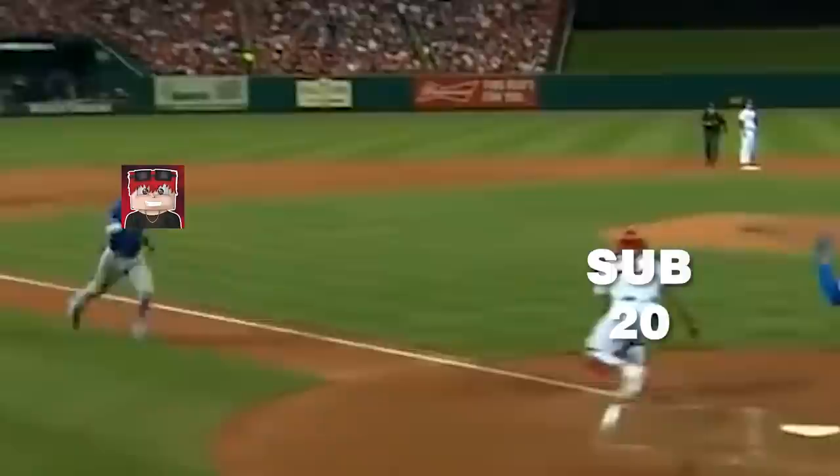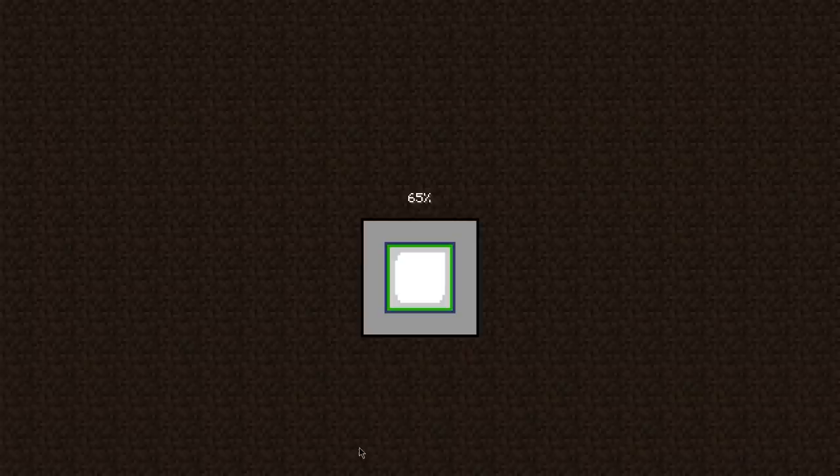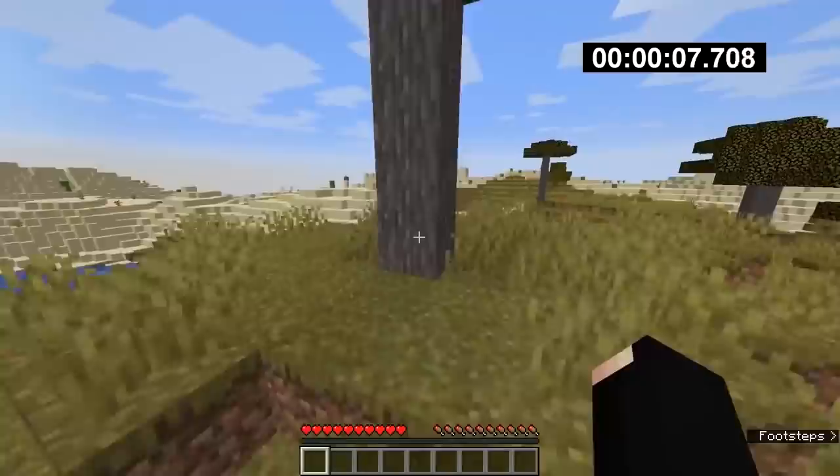On August 29th, Polish speedrunner Odiz chose to skip the sub-20 club and break into the sub-19 club. One slight issue though — the run was not accepted as legitimate, but not called fake either. Before we get into that, let's take a look at what he did to beat the game so quickly. Just like all previous runs, this one included a village near spawn, with a blacksmith house — but in this seed, its chest is what speedrunners refer to as a cosmetic blacksmith.